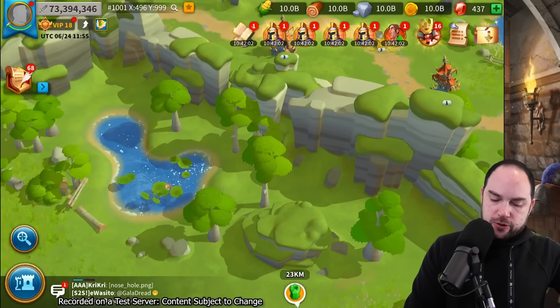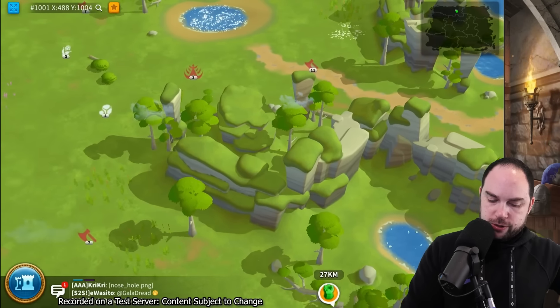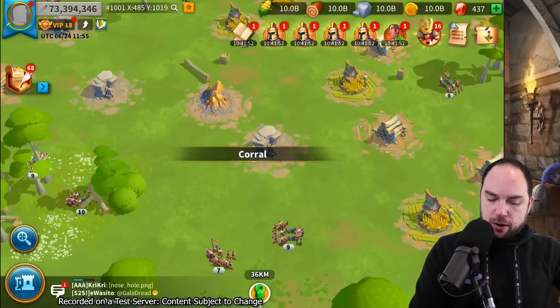We get a look around here and you can see, instead of the sort of mountains you had before, we get these kind of ridges, which I think is cool. It's good. This is good. This is progress, chat. This is good progress.